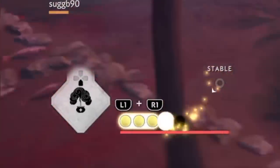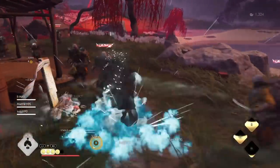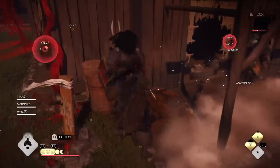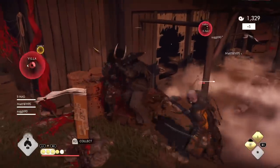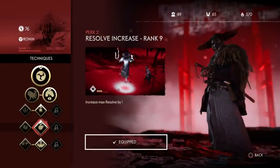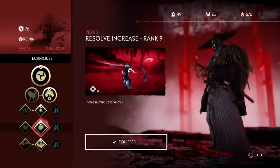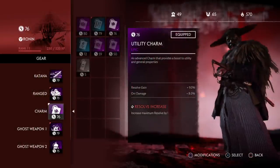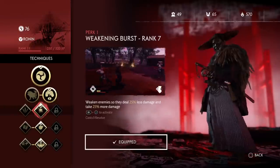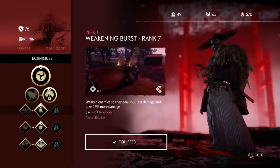You only need to keep three Resolve Points, so the rest you can use to spam Weakening. This technique allows you to weaken your enemies so they do 25% less damage but also take 25% more damage, making you and your teammates better at destroying mobs. Make sure you get the technique Resolve Increase by rank 9, giving you four Resolve Points in total. Get it up to five by equipping a Utility Charm with Resolve Increase, and if possible, one that also has Resolve Gain. By rank 7, get the Weakening Burst so it only costs one Resolve to weaken enemies by a quarter on offense and defense.